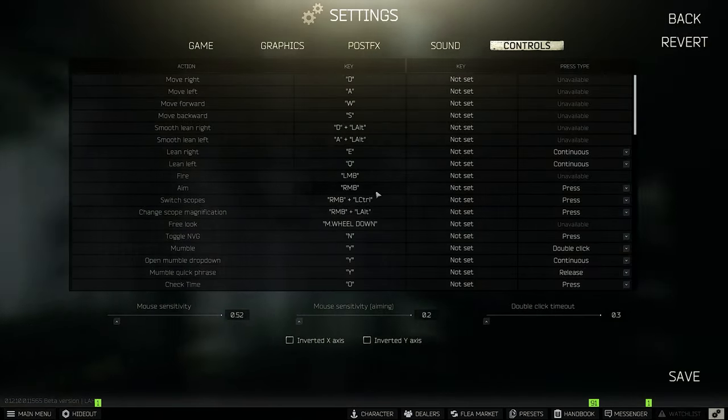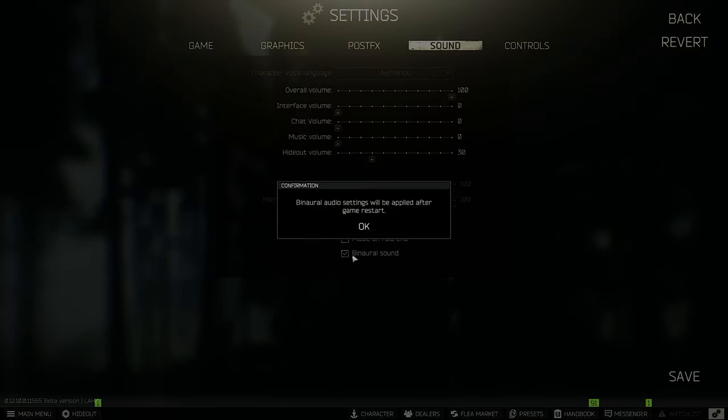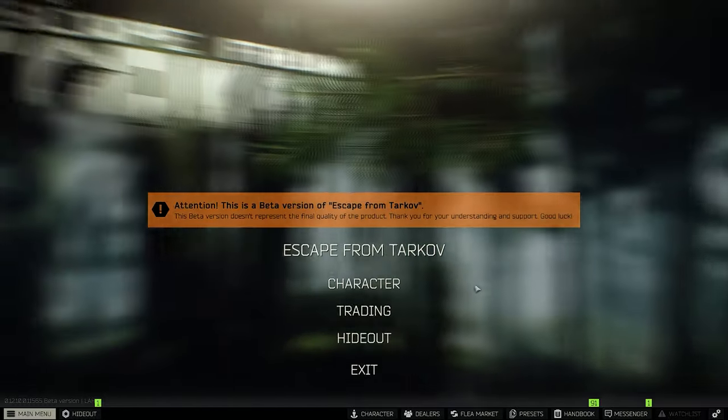With patch 12.10 we have Steam Audio back. Grab a drink, lay back and let's start the video. How can you activate Steam Audio in Escape from Tarkov? It's quite simple — go into your Tarkov settings, then sounds, and at the bottom you can see binaural audio. Check binaural audio, restart Escape from Tarkov, and after that you have Steam Audio activated.